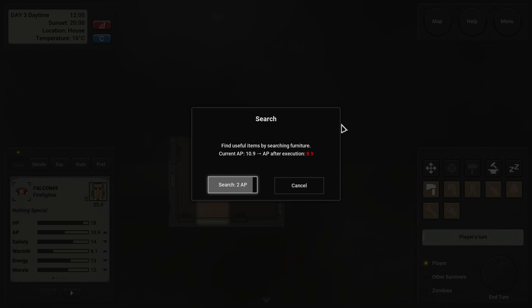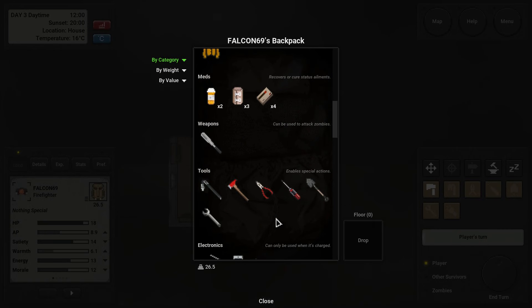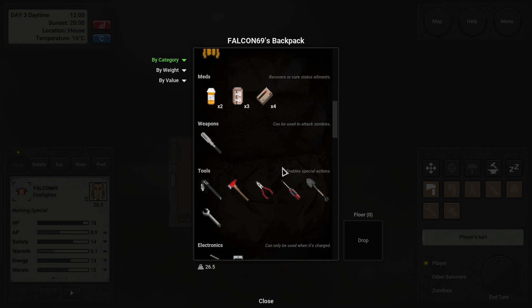Search — what do we got? Chips and an aluminum bat. An actual weapon to give my fire axe a break. How is it as a weapon? 1.8 to 2.2 damage. Durability isn't that great. Head attack is 50% light — it's a good weapon for the legs, but it does suffer quite a bit in head attack and body attacks.